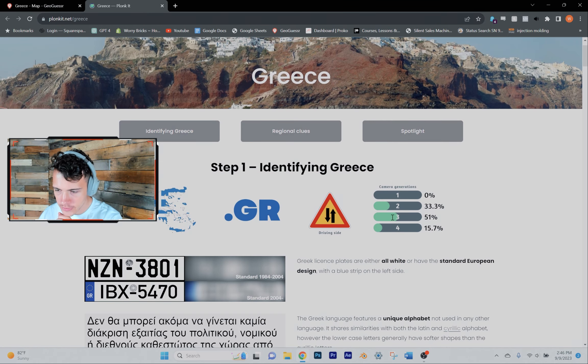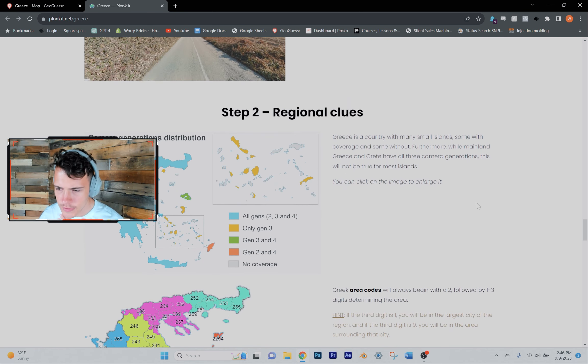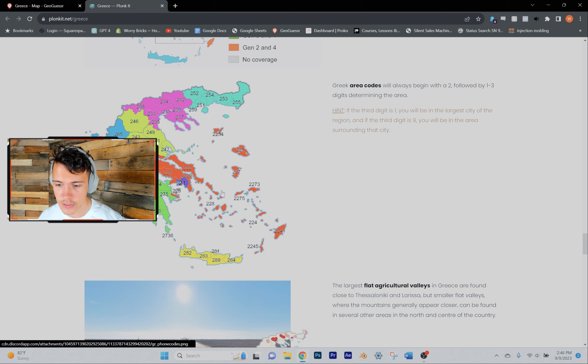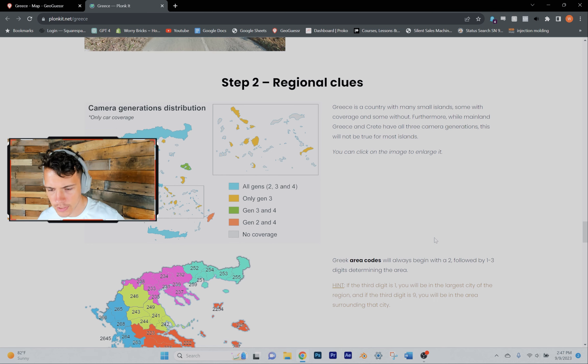Apparently Greece has a lot of red dirt, which I hadn't noticed previously. It's got somewhat bleak and depressing gen 3 winter and fall coverage. There's also a pretty significant amount of gen 2 coverage, which is not as common in Europe. What I really want to get into is region guessing — essentially, as the name suggests, guessing what region in the country you're in. That's the next step for me as a beginner-to-intermediate player: once I've identified the country, learning to pinpoint where you are within it.